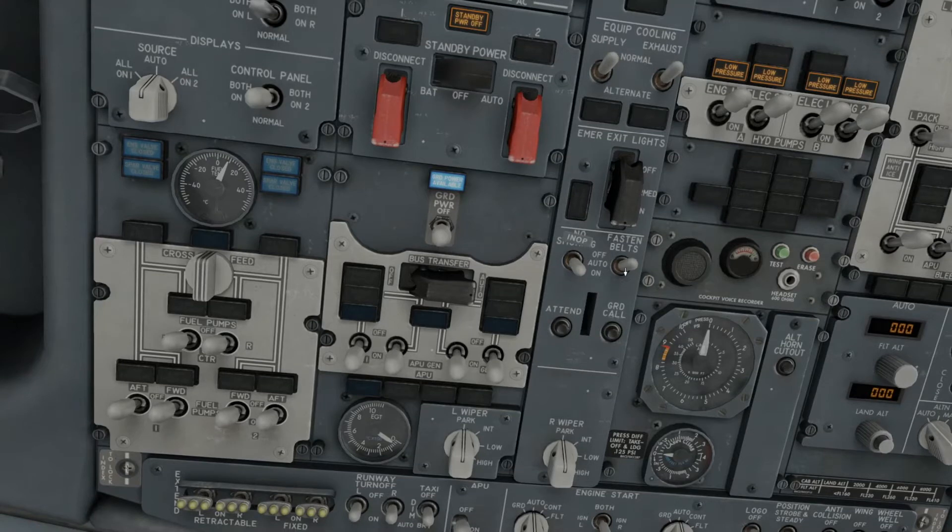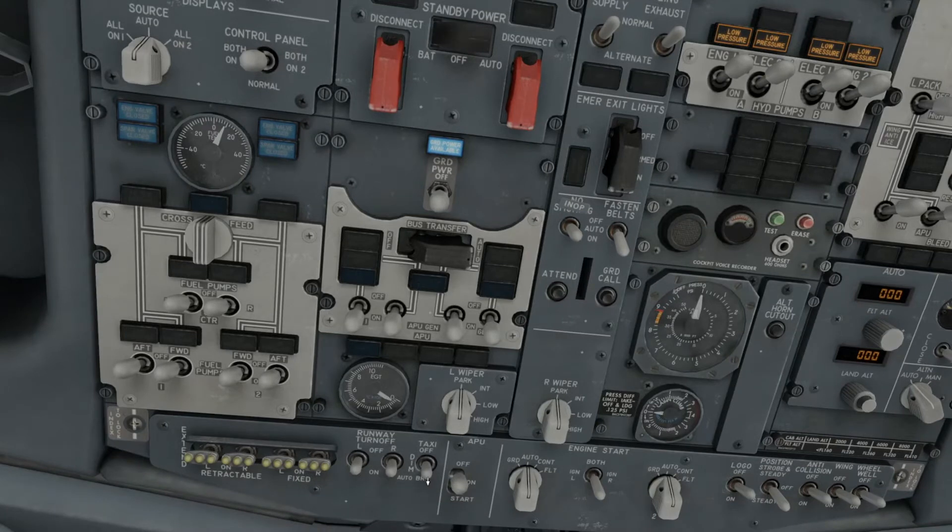You can switch on the fasten seatbelt sign, or you're going to have some passengers injured and your insurance will not cover you for having the fasten seatbelt sign switched off. If you're preparing to taxi, you're going to have your taxi light on and you're going to want to turn on your fuel pumps.